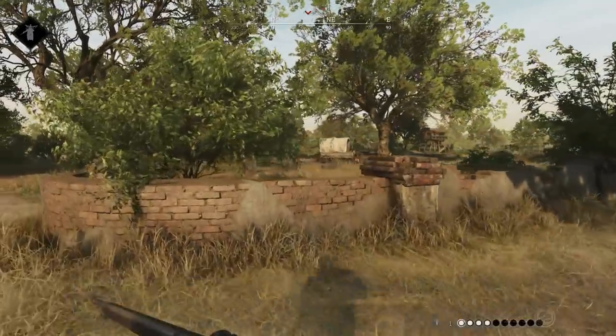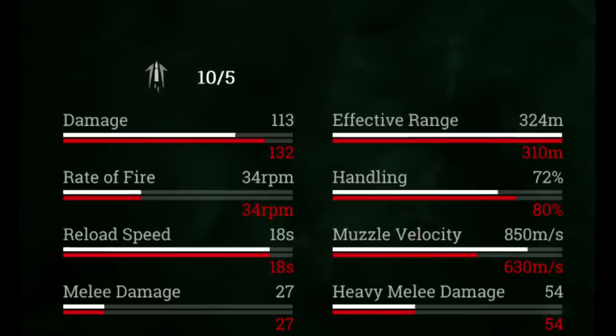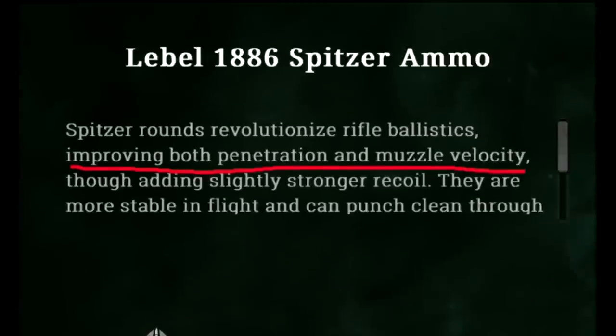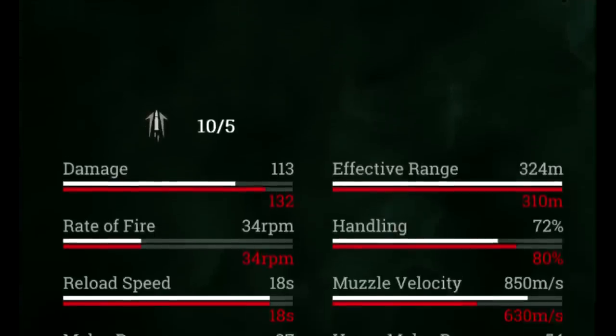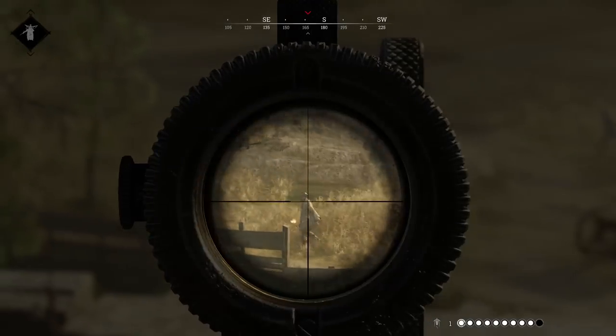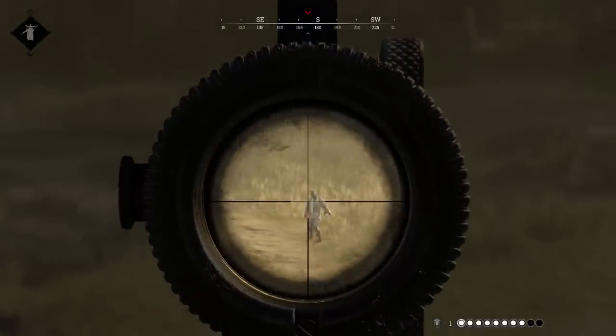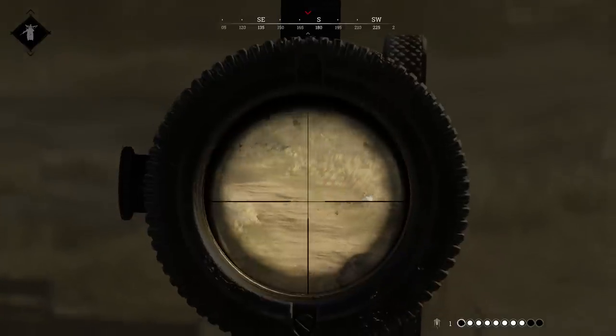Spitzer ammo is the premium option set at an uncomfortable $220. For that extra money, you get complained about in the official Discord. It increases bullet velocity from 630 meters per second up to 850, increases your penetration, but loses a bit of damage, going from 132 down to 113. The Spitzer is probably best paired with the Marksman variant, where the extra effective range and velocity can actually come in handy.